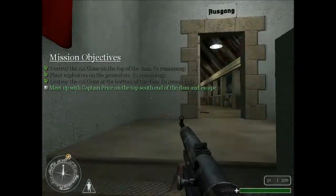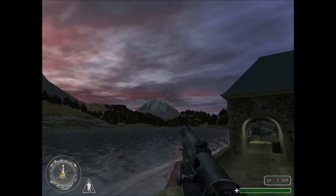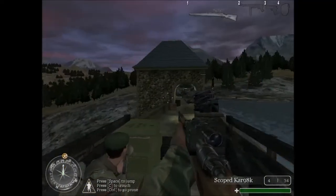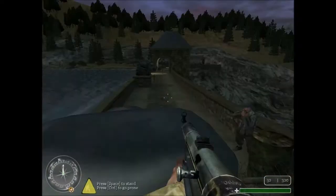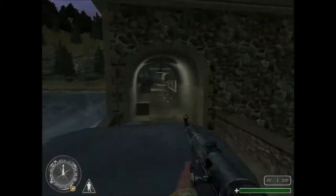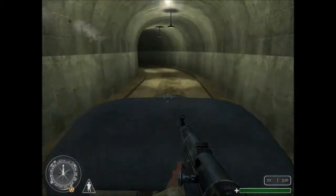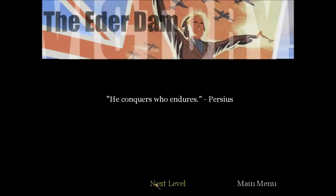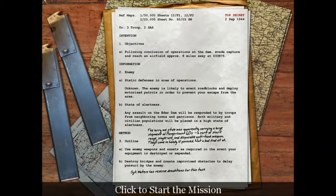Okay so we've escaped - meet up with Captain Price at the top south end of the dam. Good man in the truck Evans, good man! Hey guys! Oh look at that - he really cares, he's going to ram right through it. We're going to do the next mission. I'm not going to read this because I'm too lazy - if you want to read it, pause it. The video is getting quite long anyway - thank you for watching, please like, comment and subscribe. See you later.